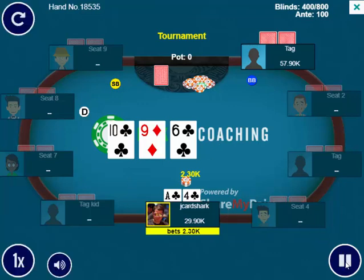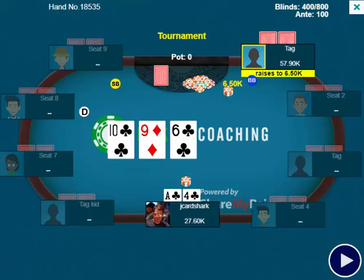Opponent checks. I bet about half pot — 2,500. And now the opponent raises, kind of small, to 6,500.